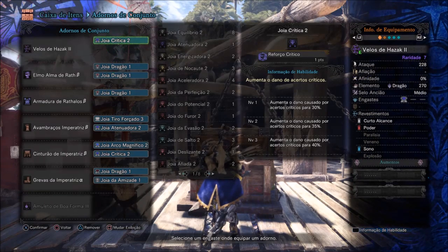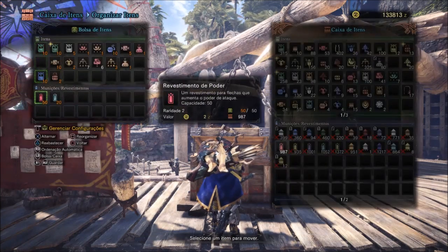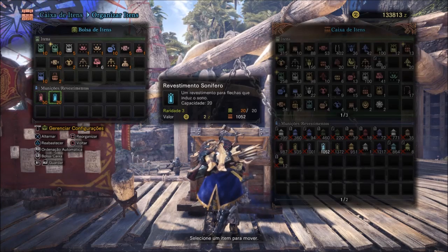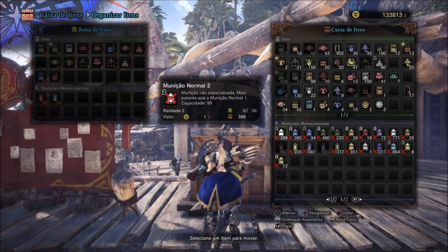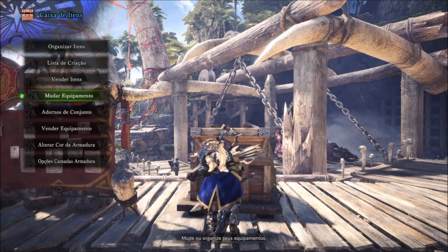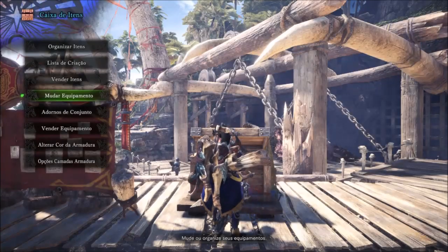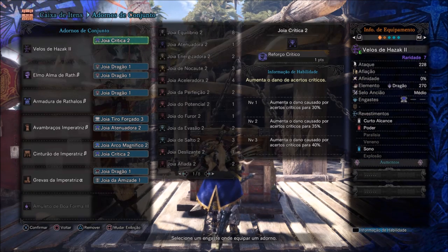Estou utilizando o Velos de Hazak 2 porque o Behemoth tem grande fraqueza ao dragão. Esse arco aceita revestimento Sonífero — os dois revestimentos que utilizo são Poder e Sonífero. Então, no início, você bota o bichão pra dormir e arregaça a cabeça dele com os barris explosivos. Dá pra utilizar outros arcos com dano de dragão, mas eu prefiro esse pelo revestimento sonífero.